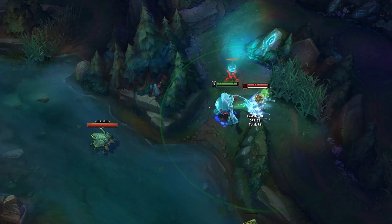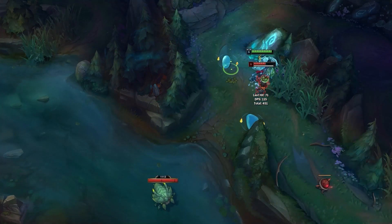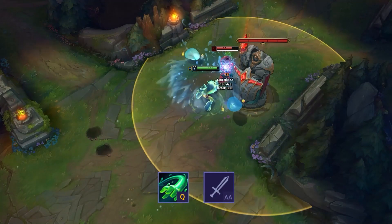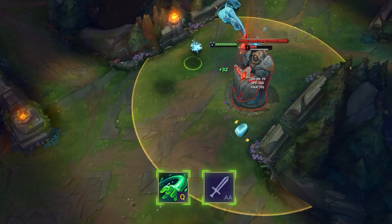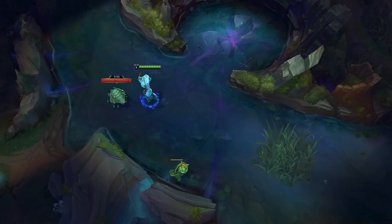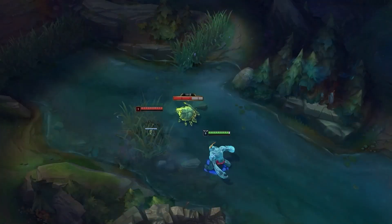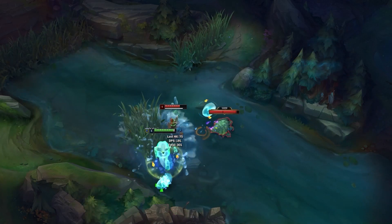Zac's Q counts as an auto attack. This means you'll be able to hit almost anything you can usually hit with an auto attack and still apply the CC. This includes towers, which is super useful when diving — although the tower doesn't move, just the champion. It also includes jungle plants: Scryer's Bloom, Honey Fruit, and Blast Cones all work to activate the CC, as well as the Scuttle Crab, which is handy when dueling in the river — but as if laners ever rotate anyway.